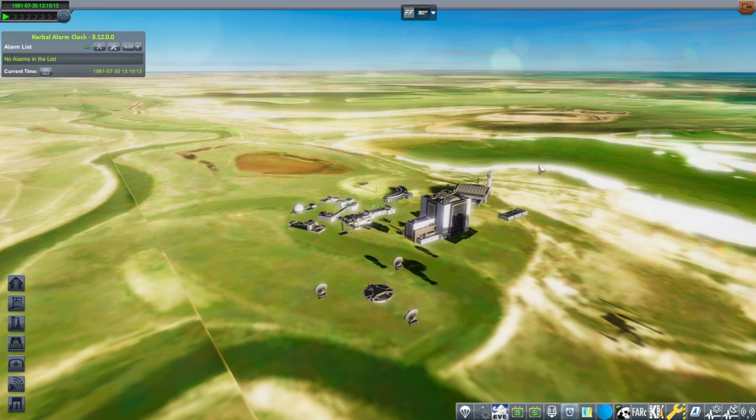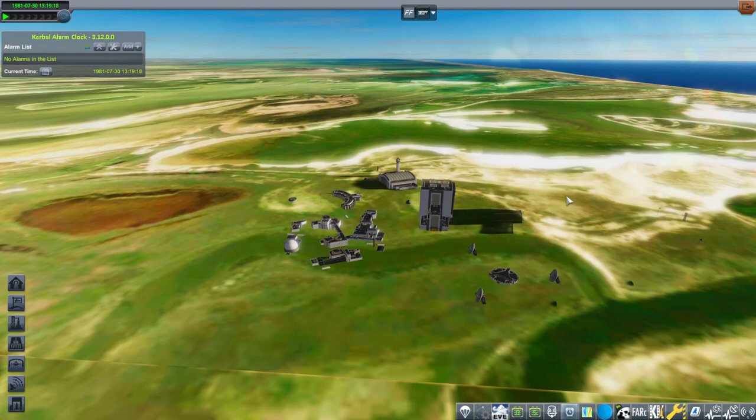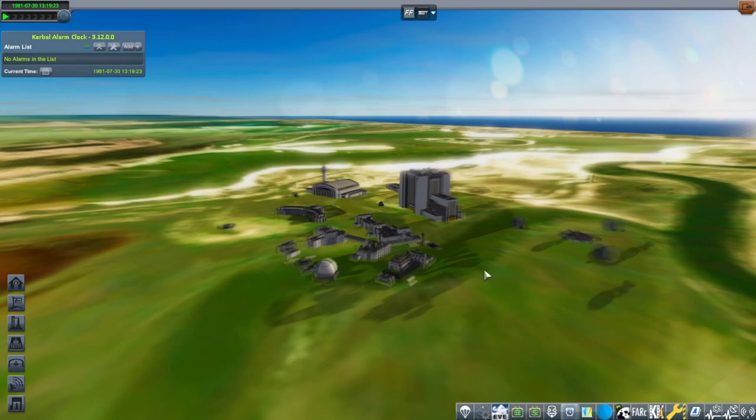These are Kerbal Constructs plopables or statics, and as you can see it's sort of clipping the space center a little bit, and it's a bit complicated, but I'll explain how to use it and how to place it.